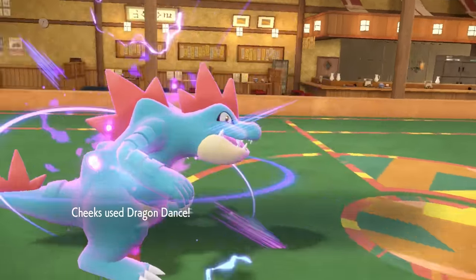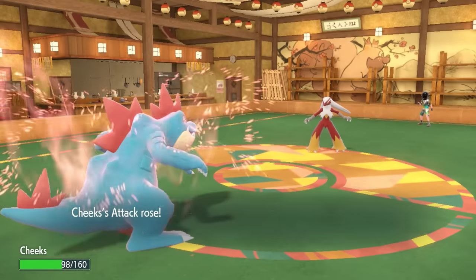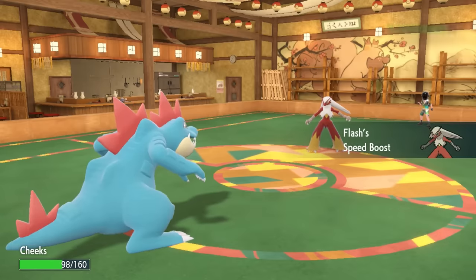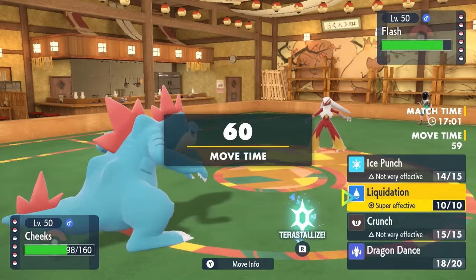I predict them to go for Protect, which they do, and I dance again. At plus two speed, if I can stay above Blaziken, Feraligatr doesn't care — just keep those gator legs going. I'm now at plus two attack and speed after the successful second Dragon Dance. Blaziken gets its speed boost, but it's not going to help anymore.